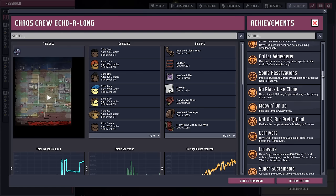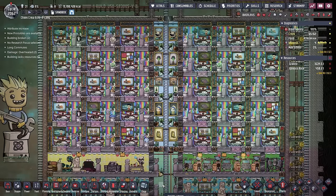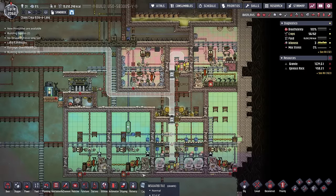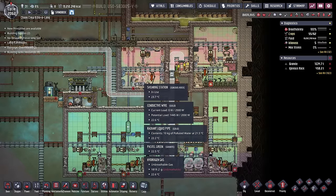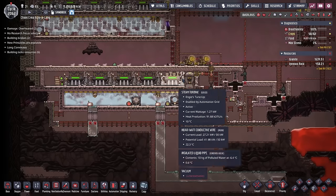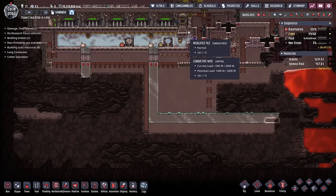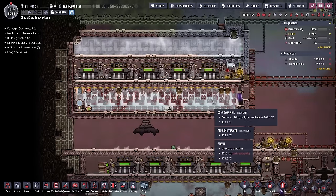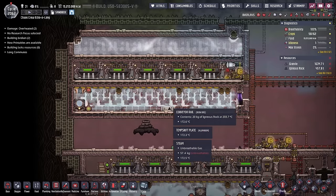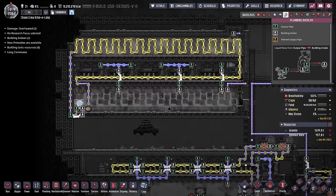Heelstorm actually completed a full achievement run on this colony. And of course, they also have a pair of payphones. I'm glad to see King Echo's not the only one living well, because all of these dupes also have a full range of benefits. I like the use of ranches down here at the bottom of the base — some vertical hatch ranches and some vertical Draco ranches. On the power front, Heelstorm is also using geothermal power and quite a lot of it. These steam turbines are all sitting in a power plant, so each one of them is supplying almost 1.3 kilowatts. All the igneous rock being cored out heads into this system, which provides even more power and cools off the igneous rock.